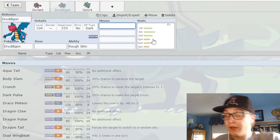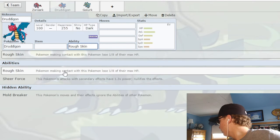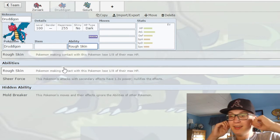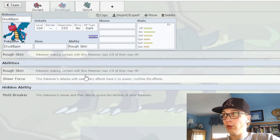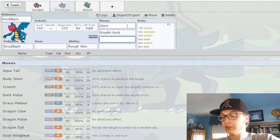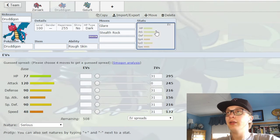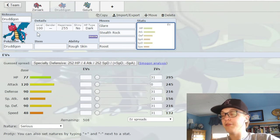Next is Druddigon, and this is a mon that has a lot going for it as well. It has decent Defense stats and great abilities — Rough Skin is great for a defensive mon, Sheer Force is great offensively, and Mold Breaker is just good all around. It also has a lot of good moves: Glare for instant paralysis, it can set up Stealth Rocks. This is a very good defensive mon that can do defense and offense very well. But one, it is slow, and two, it has no instant recovery. This mon could so easily have gotten Roost and then been a significant defensive presence — pure Dragon type is actually very good defensively as well.